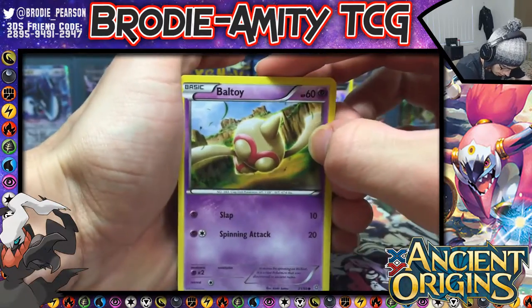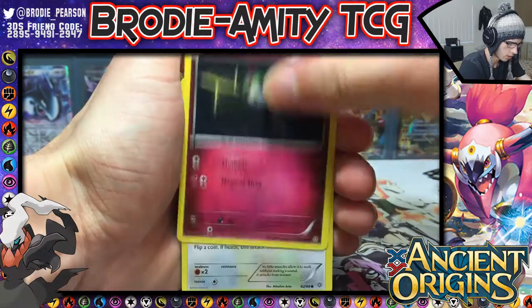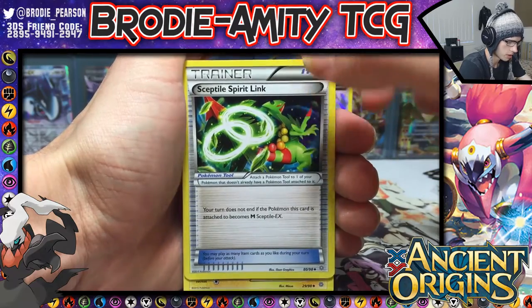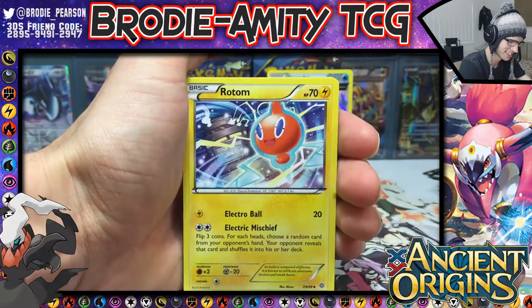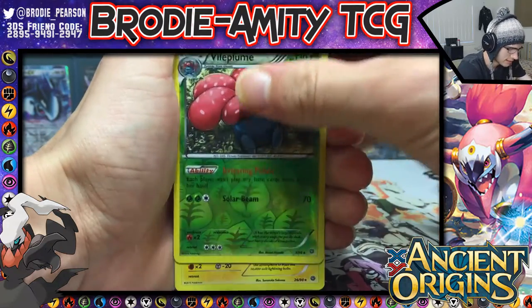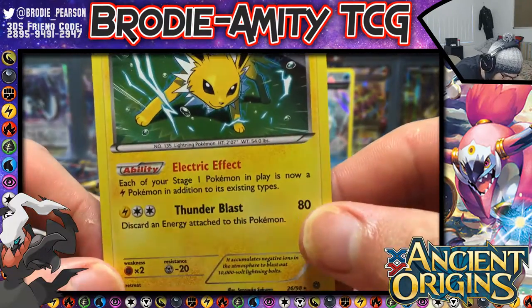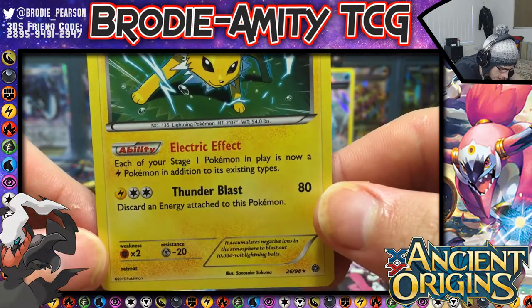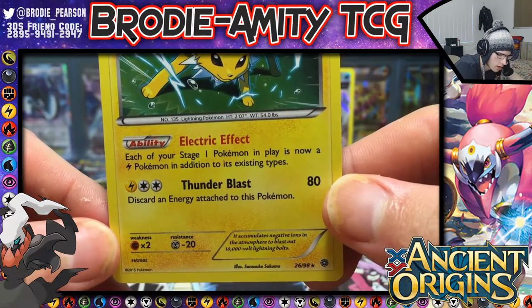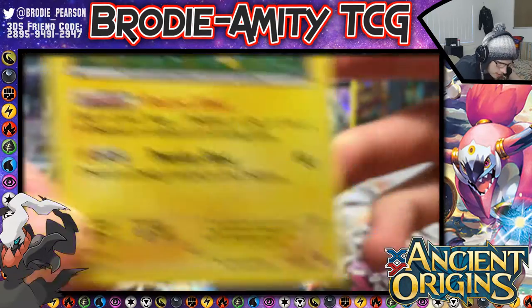Alright, we have Beltoy, Malamar, Golurk, Persian, Vespiquen, Sceptile Spirit Link — that would be nice too. A Rotom, Vileplume with Solar Beam — nice — and a Jolteon holo, awesome! With Electric Effect: each of your Stage One Pokémon in play is now an Electric Pokémon in addition to its existing types. That one is number 26 out of 98.